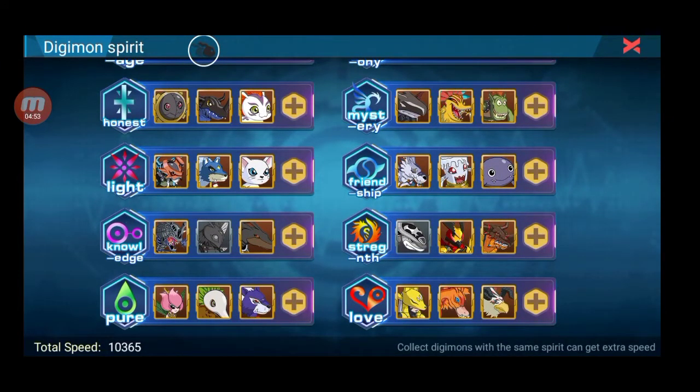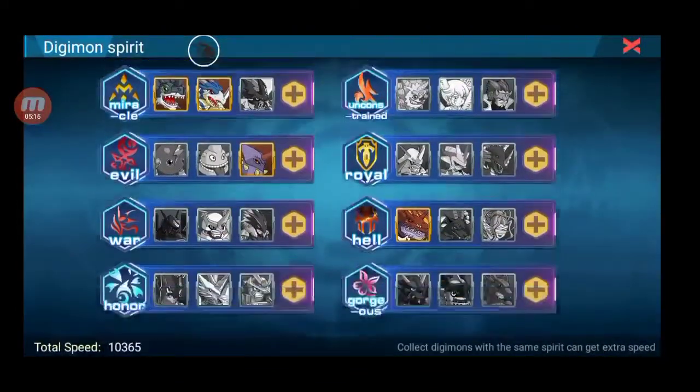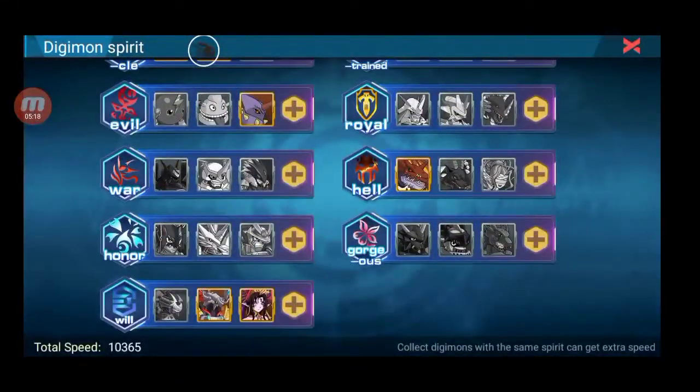Setiap total speed, misal total speed lo lebih gede dari lawan, misal 10.000 lawan 9.000, pasti lo bakal nyerang duluan karena total speed-nya lebih gede daripada lawan. Tapi kalau total speed lo kecil, lo bisa diajar duluan sama lawan. Jadi setiap makanan kalian fokusin untuk yang paling kuat, yang lemah kalian pastiin di mode acquainted.